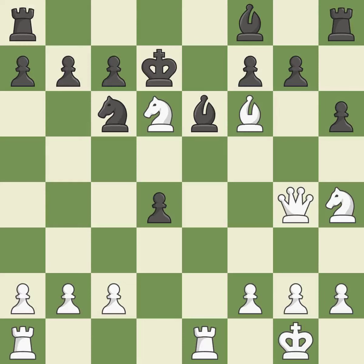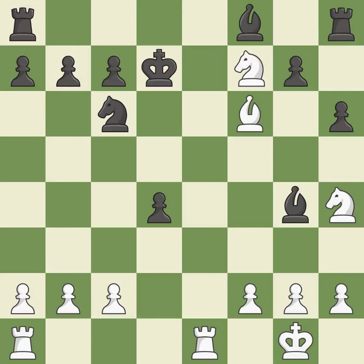This connects the rooks, which helps them coordinate together in the future. This is the only move that works; it is a great move. Recaptures — it is best. That was a free pawn.